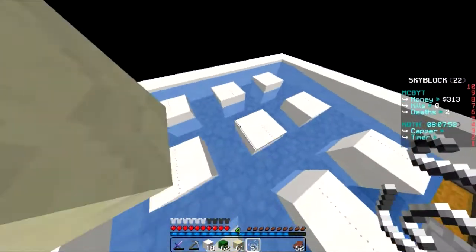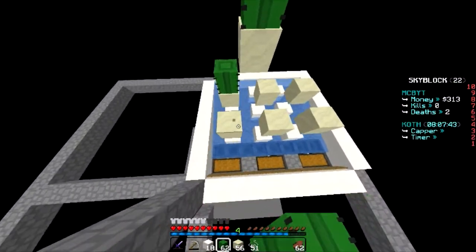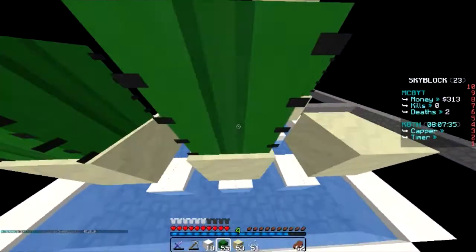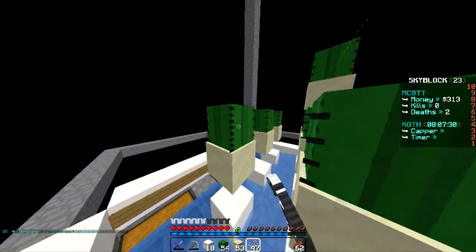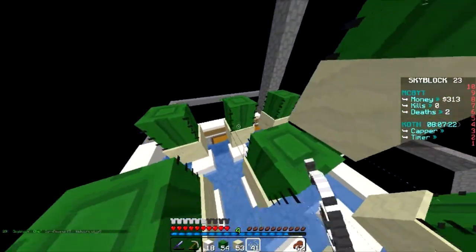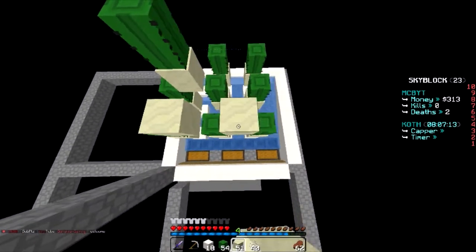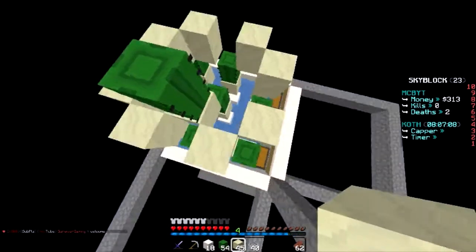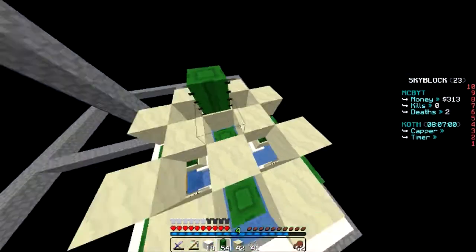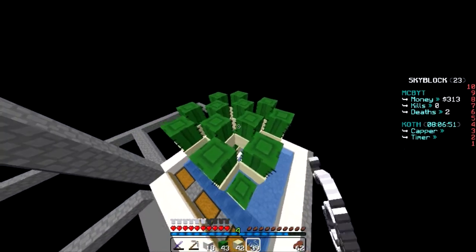I'm extremely rusty at Minecraft-related things since I haven't done real factions in quite a while. But I should be able to get this up and running relatively quickly because it's not actually that hard - you just have to know what you're doing. I placed the string in the right spots along the edges, then placed cactus on top. We'll add another layer on top with more string.